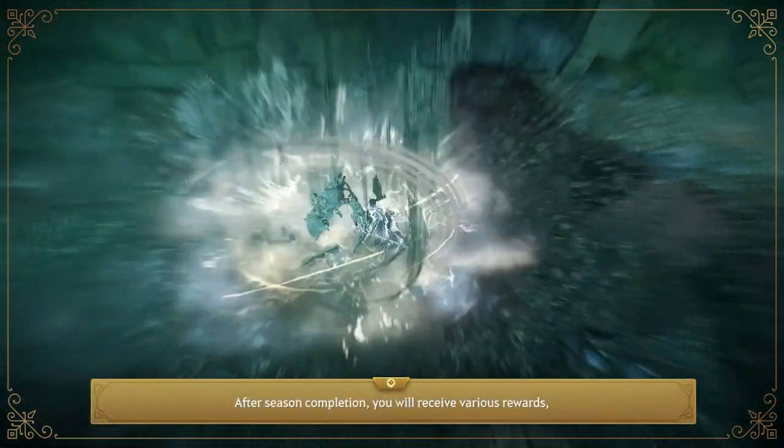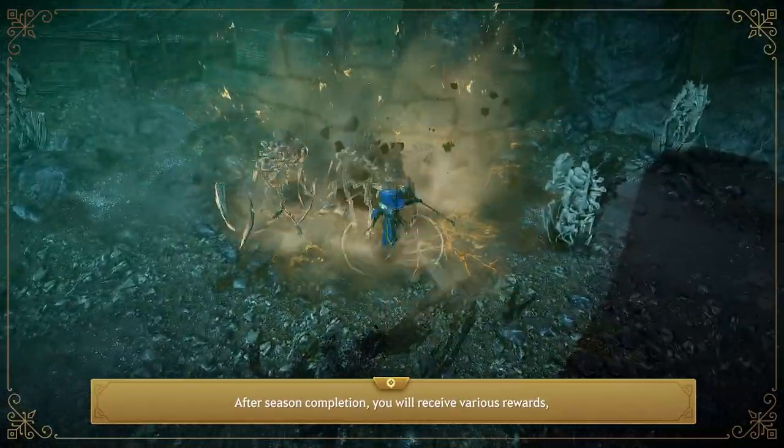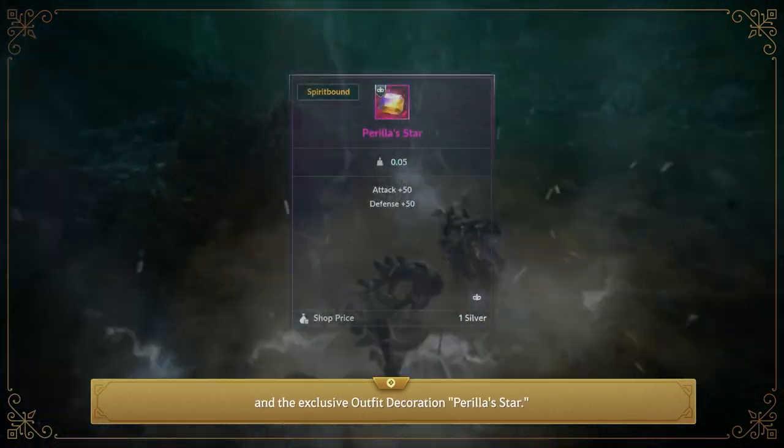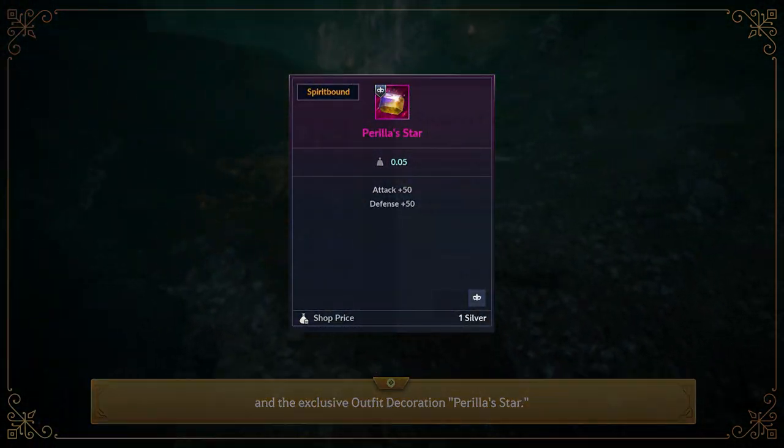After preseason completion, you'll receive various rewards including a full set of chaos grade gear and accessories, and the exclusive outfit decoration, Pearlius Star.